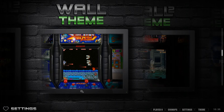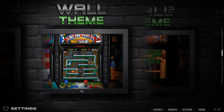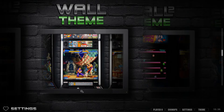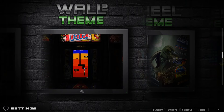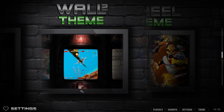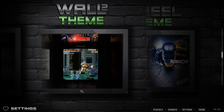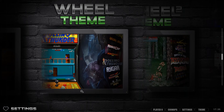The wall theme is kind of like cascading, but with a distinct separation between different cabinets - no bleeding into each other. I'm a fan, it's pretty cool with no menu, just navigating by cabinets. Wall 2 is basically a night version of that - if wall theme is daytime with bright lights, this one feels like going to an arcade lounge late at night.